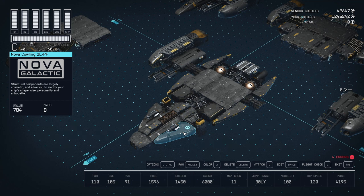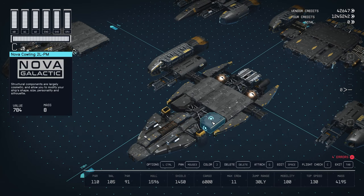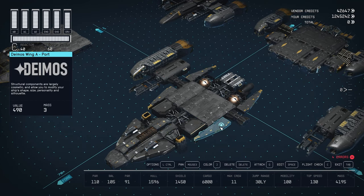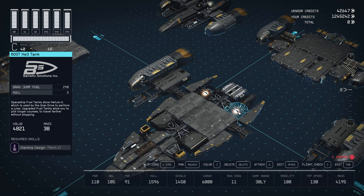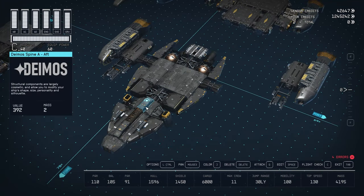On the sides, we have a Nova Kotlin structure, then a 220 landing gear from Deimos, and another Kotlin in a different variant — use the arrow to switch variants, this is the middle variant. Next we have a Deimos wing A and another Deimos wing A at the back. In the middle is a Hoptek hub cross brace — same as the hub spine but for going side to side. We also have a 600T helium tank with a couple of porthole windows. At the top are a few more structures: the Deimos spine A, a Deimos radiator, and another Deimos spine A flipped.